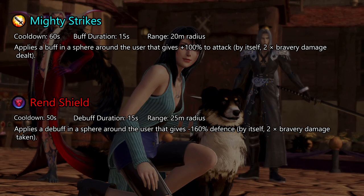Both Mighty Strikes and Ren's Shield give the same effect: plus 100% increased bravery damage, but in slightly different ways. Mighty Strikes is the meta EX skill and has been for a long time. The goal of the game is to deal enough HP damage to incapacitate your opponents before they can do the same to you, so having something that increase your bravery by this much is very powerful. It allows you to build high amounts of bravery while removing large amounts from your opponents. While Ren's Shield does have a lower cooldown, it requires you to get close to your opponents and potentially put yourself at risk. Mighty Strikes is the safer option, and is thus arguably better.